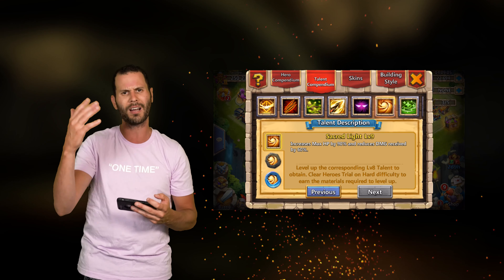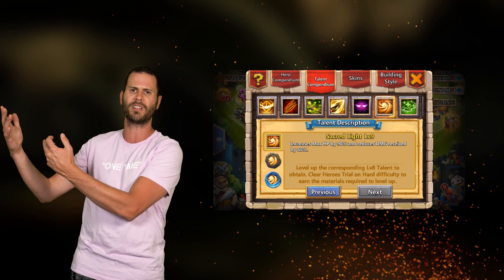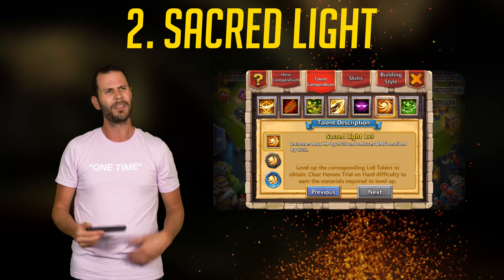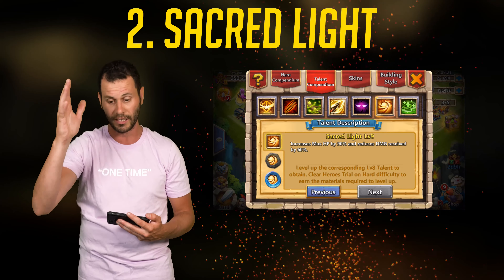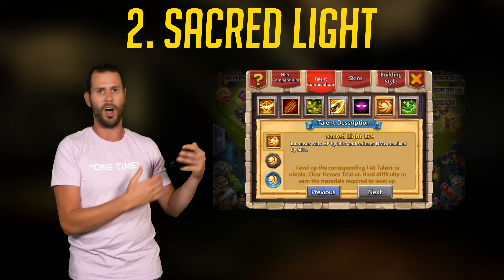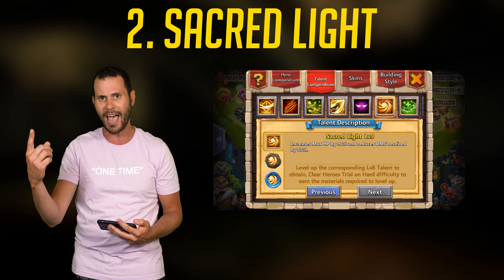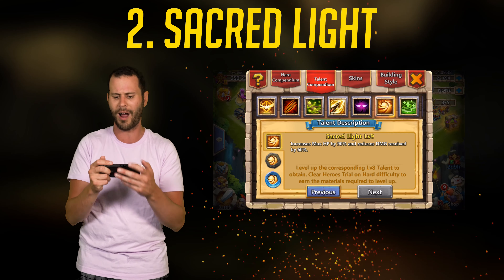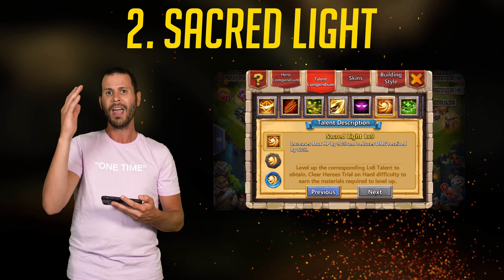Coming in at number 2, I like to go offensive with one talent and then put the best defensive talent on him. So number 2 is Sacred Light. Sacred Light is the best defensive talent in the game — you get that huge HP buff, which is really big for Levanica. Because if you have 90% more life, remember Levanica gains 100% life once he enters Magma Form. So if you put Sacred Light or anything that boosts his life, he's going to regain all that life back as soon as he procs, plus get damage reduction during the 2 seconds where he's vulnerable.